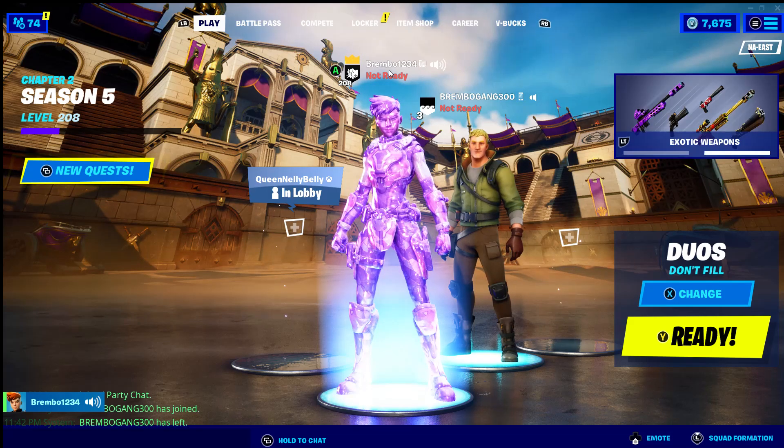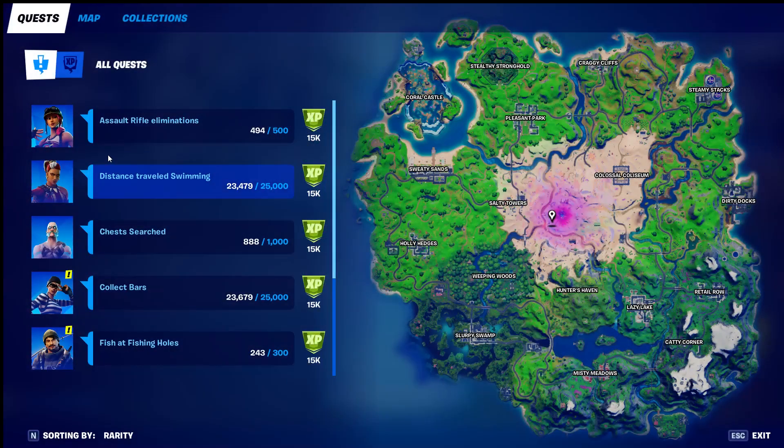In this video we are going to be talking about an XP glitch for the quest 'distance traveled swimming.' You can do it the regular way and just swim around during matches, which is completely fine, but if you want to get this done quicker and basically level up faster by getting that 15,000 XP, this glitch is for you.